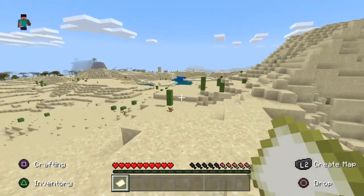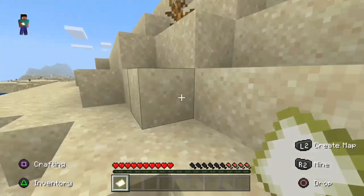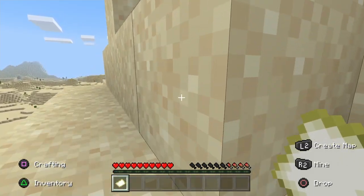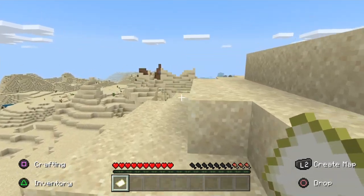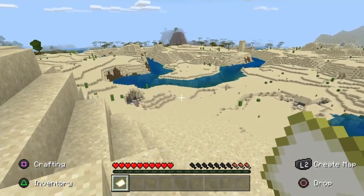Okay yeah — sand village! This seed is amazing. So far I've found a ravine, lava, a pillager house, a pillager mansion, a village, and now to top it off, there's a sand village.